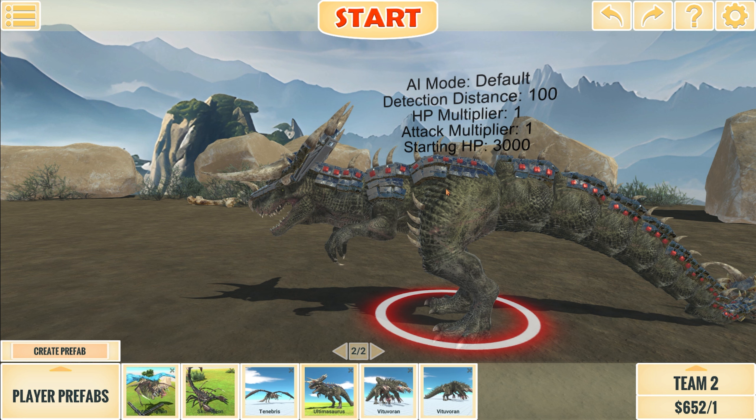We'll start with 30 archers for the next one — Vitor Voran, with 60,000 HP. HP multiplier of 20, attack multiplier of three. All of its attacks are just bites from the Purezaurus mouth it has, plus spikes and limbs on the tail. He's got a little armor on the head, but everything else is regular body parts — he's really just a tank. Against Tenebris, it's actually a tight match; they're pretty evenly matched even with 60,000 HP. Let's see how much damage 30 archers can do.